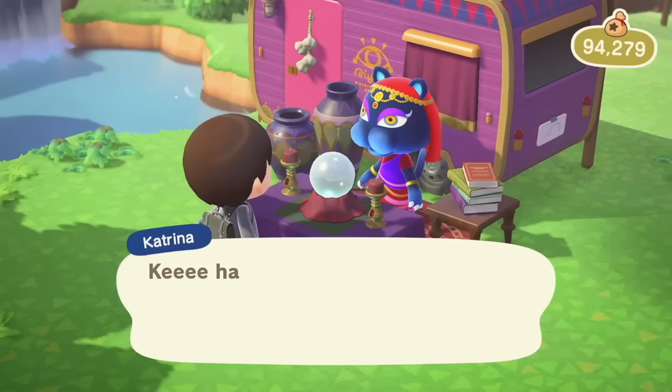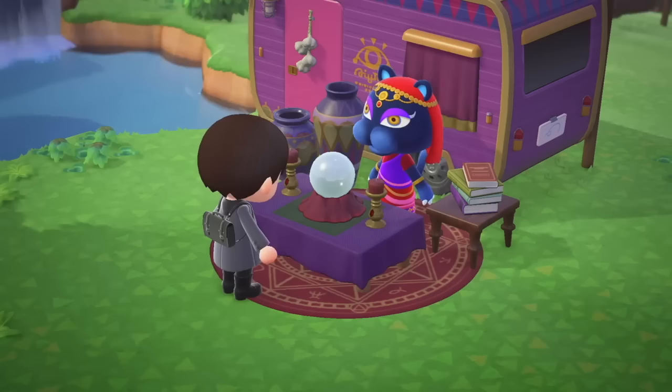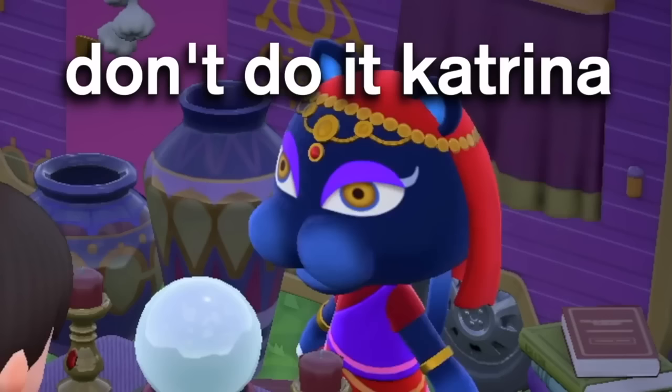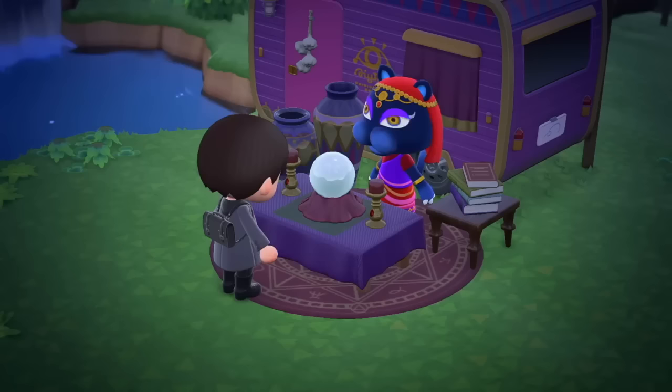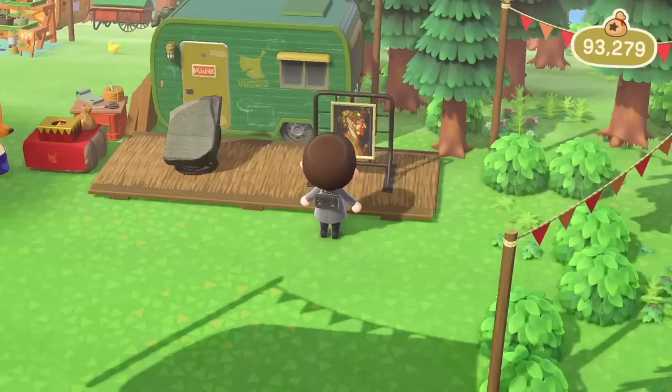Heading over to Harvey's Island, Katrina's luck will only activate if you actually talk to her. You have luck every single day and Katrina needs to be the one to activate it. You could get good luck with bells or your residents, but you could also get bad luck and start tripping up. I definitely think you should start every day by talking to Katrina because the good luck heavily outweighs the bad.